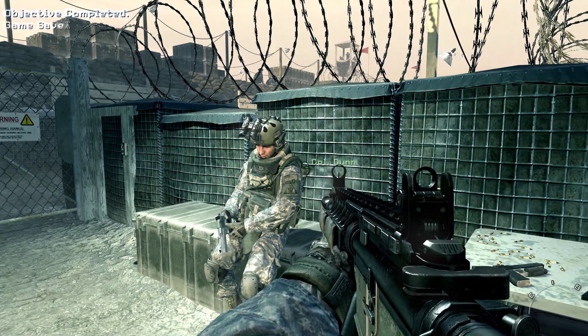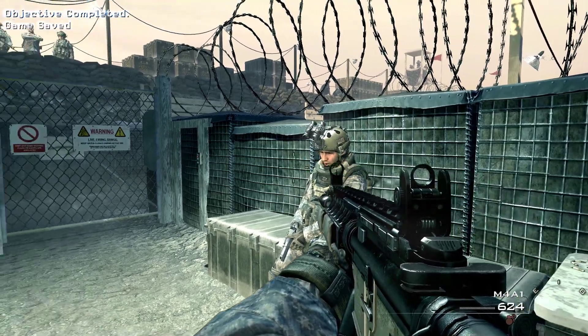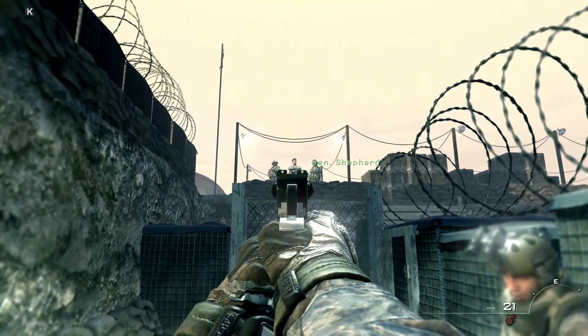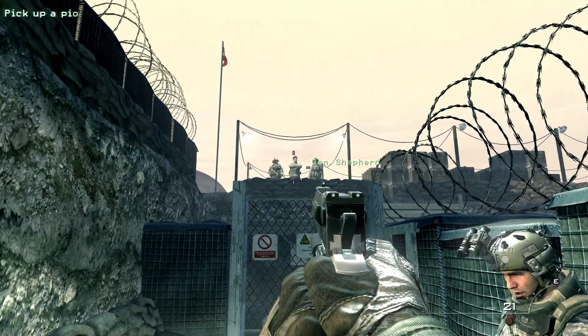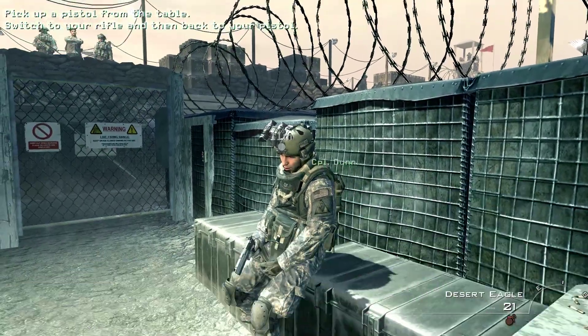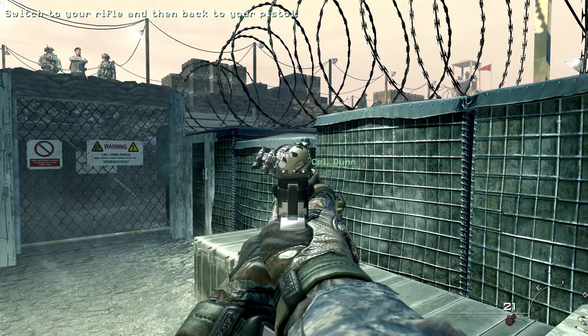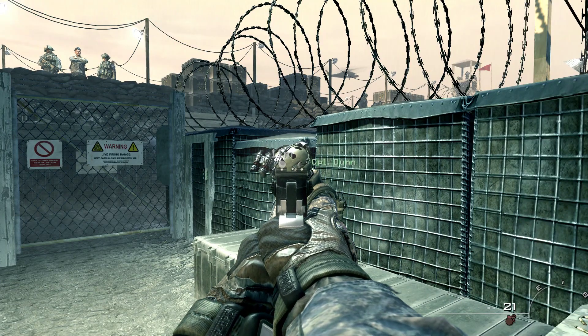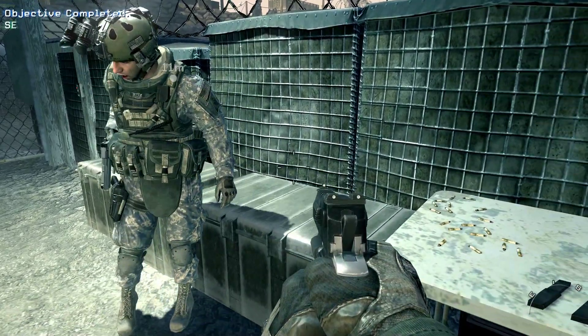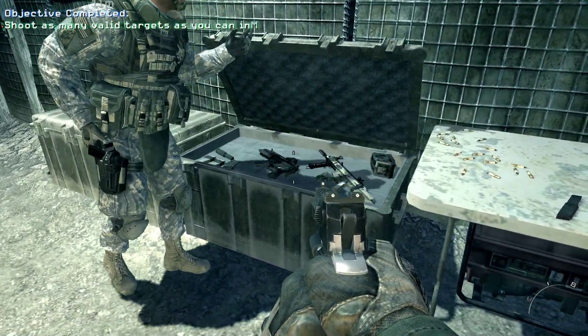Welcome back to the pit. I heard General Shepard wants to pull a shooter from our unit for some special op. Anyway, he's up there in observation. All right, try switching to your rifle. Good. Now switch to your sidearm again. You see how fast that was? Remember, switching to your pistol is always faster than reloading. Smile for the cameras and don't miss — Shepard's gonna be watching.